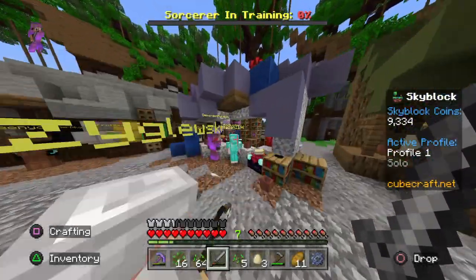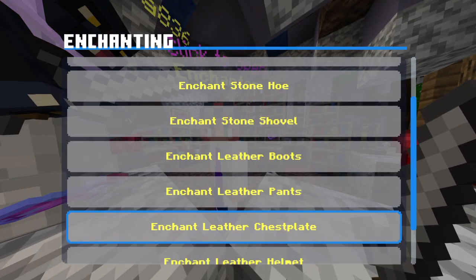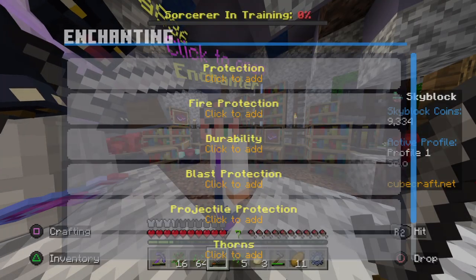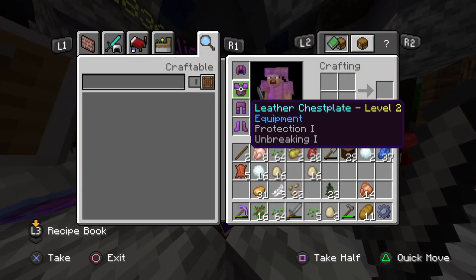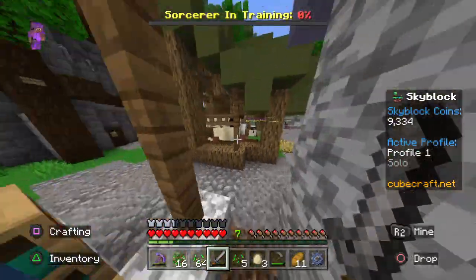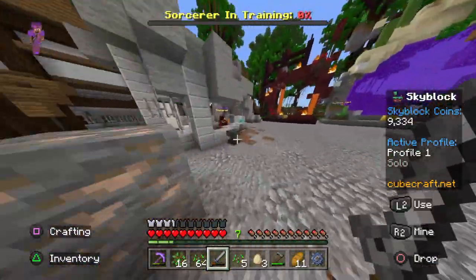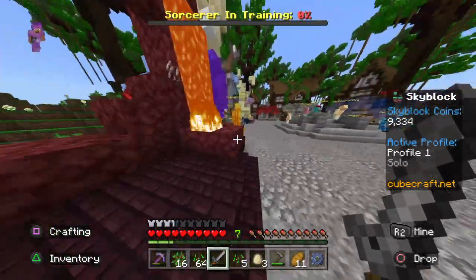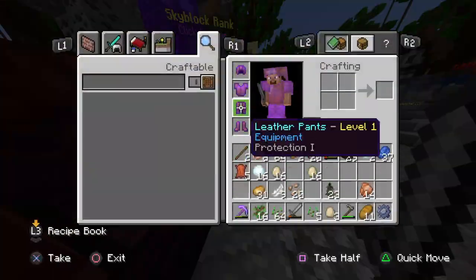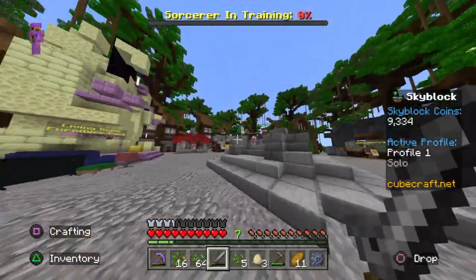I go over here, go to chestplate, and it's level two, because yesterday I upgraded it to level two, along with my helmet. But it doesn't show progress for the thing. Look, level two — let's see, zero percent.